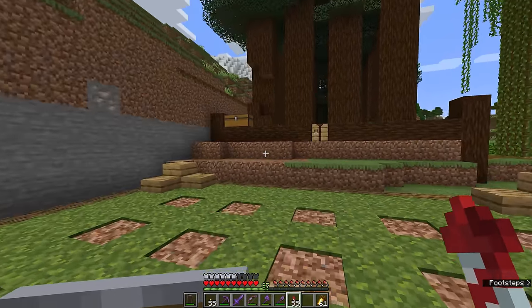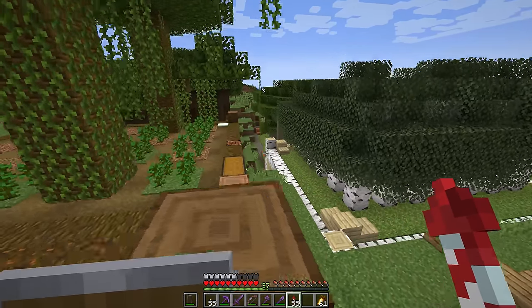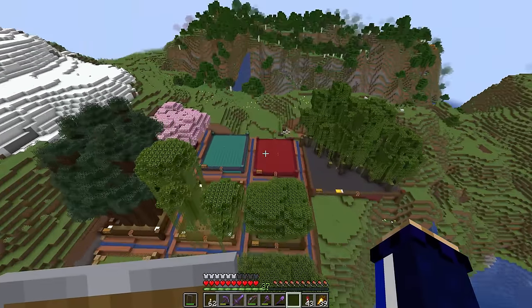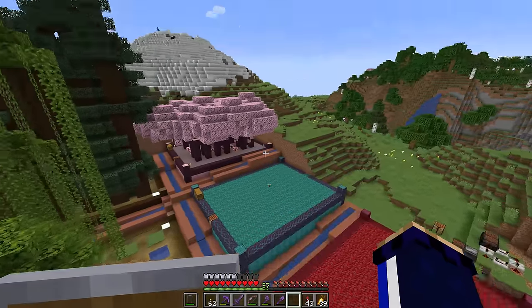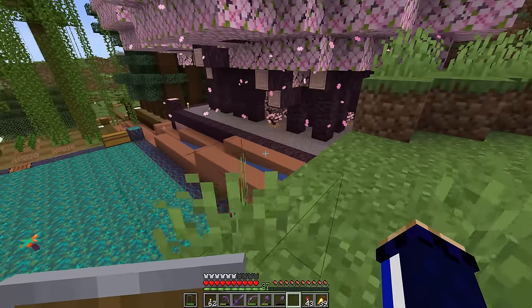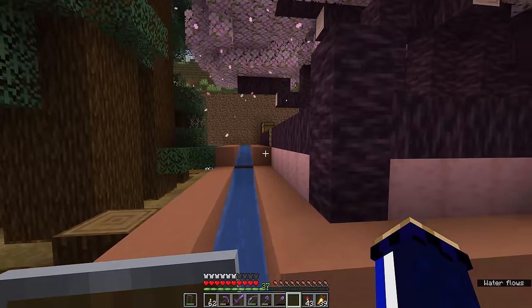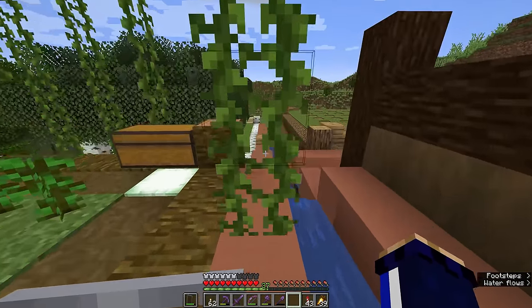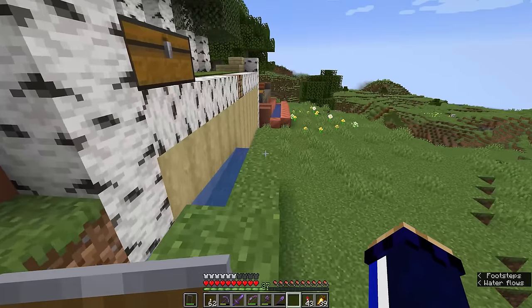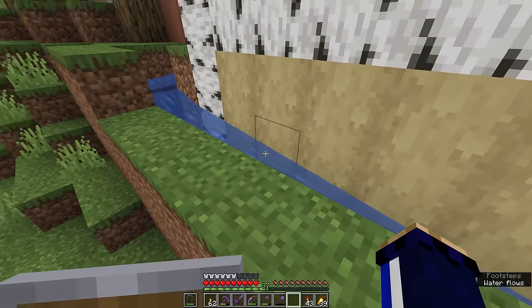Today we're going to work a bit more on this tree farm and then I'm going to introduce you to the concept of a shulker box loader. Welcome back — I've now done a little bit more work on the tree farm, expanding it for the four remaining types of logs we're going to be chopping, including a larger section over here for mangrove. We've got these terracotta waterways going throughout the entire thing, transporting anything we throw in here down to the front of the farm.